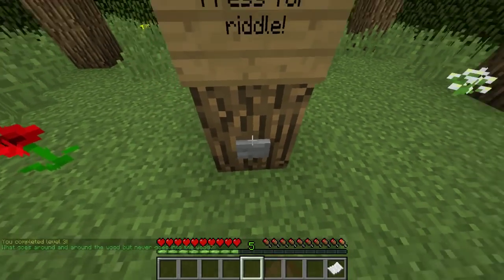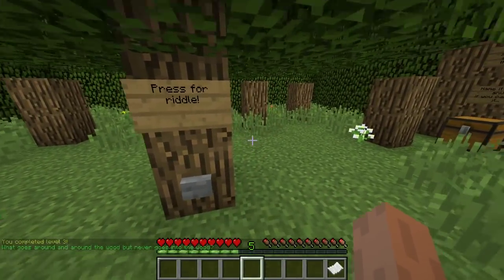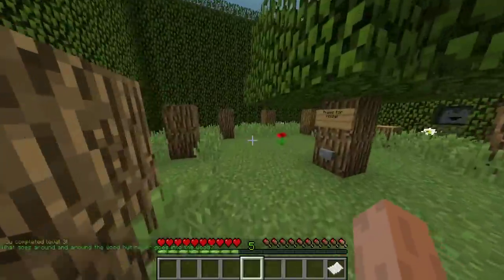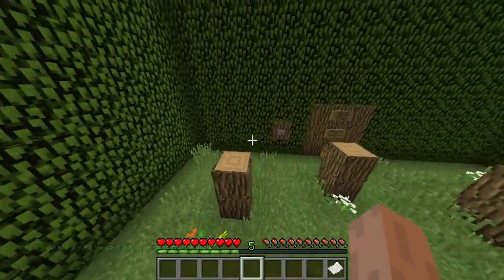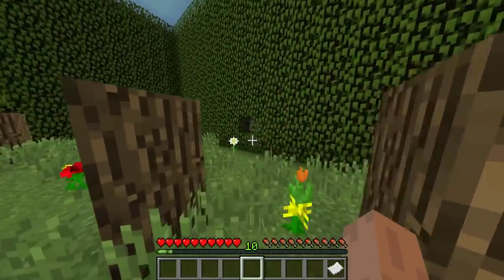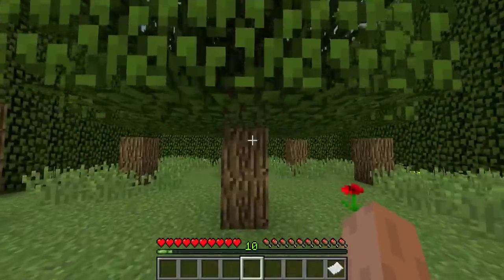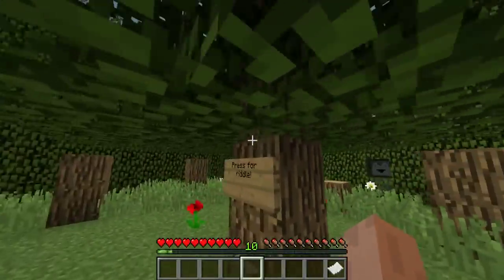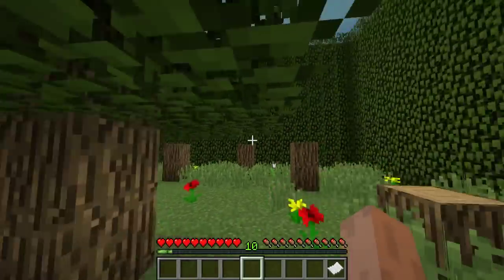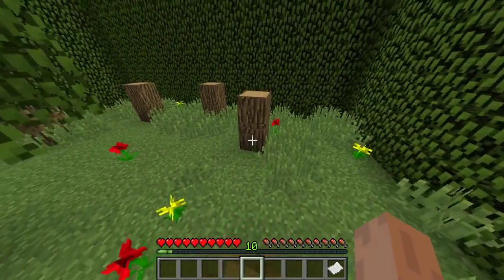Level three. Press for riddle. What goes around and around the wood but never goes into the wood? It's a riddle — it's not going to be the obvious thing. Wood... what goes around and around the wood? Leaves — why would leaves ever go into the wood? Goes around and around. The bark goes around and around the wood.